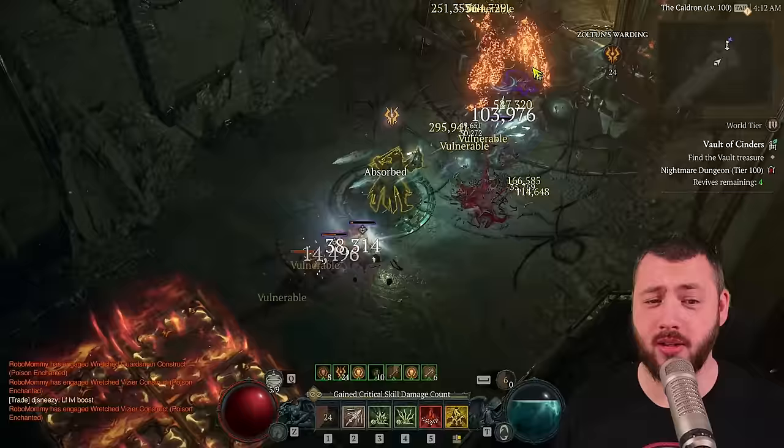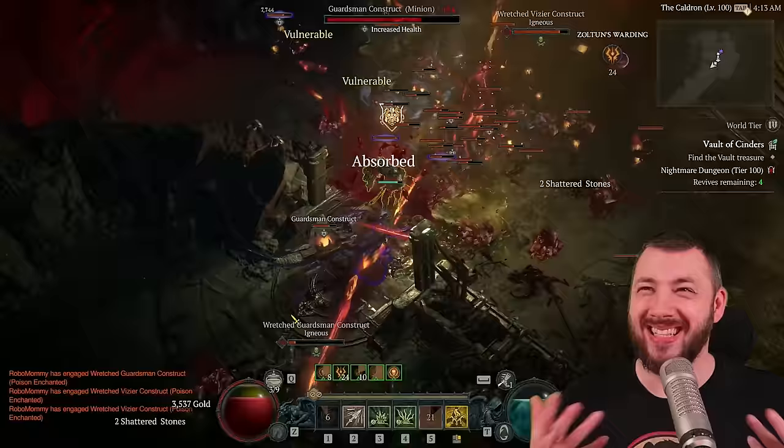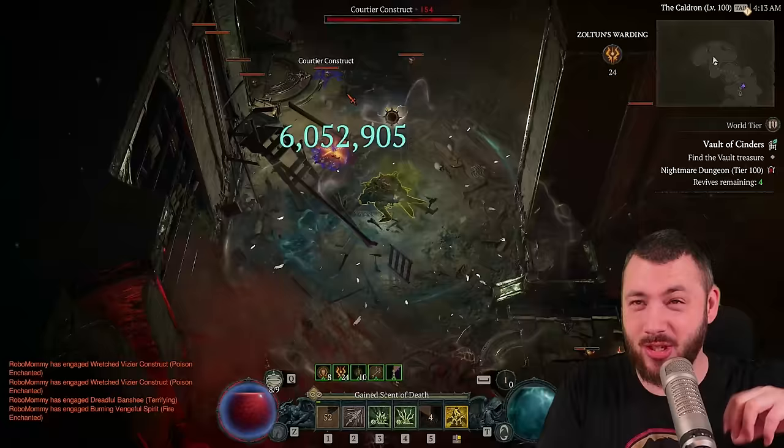Looking at the Gauntlet, what do you need? Clearing speed — fast, instant damage. Not damage over time, not waiting for someone to die. Bam, bam, bam. The boss moves? Doesn't matter — Bone Spear moves as well. That's the big advantage over Shadow builds, where you do the damage and then wait for it to tick. With Bone Spear, it's in, Splinters, boom — you just need to stand at the right distance so your Echoes and Splinters deal maximum damage, and you tear things to pieces.